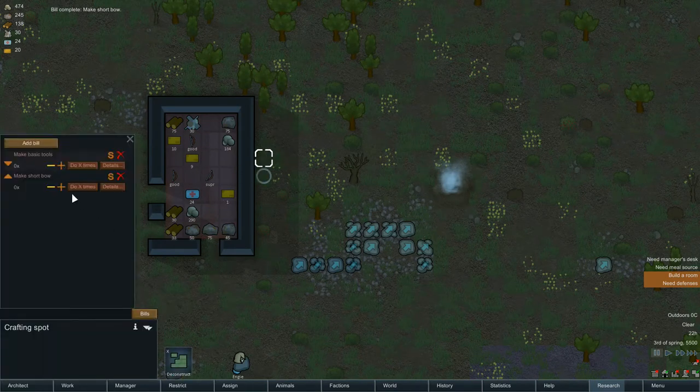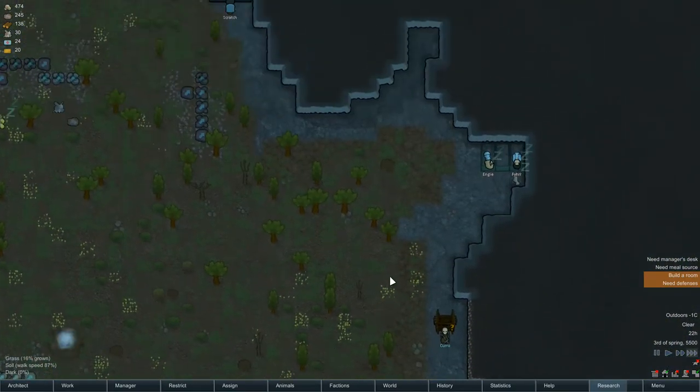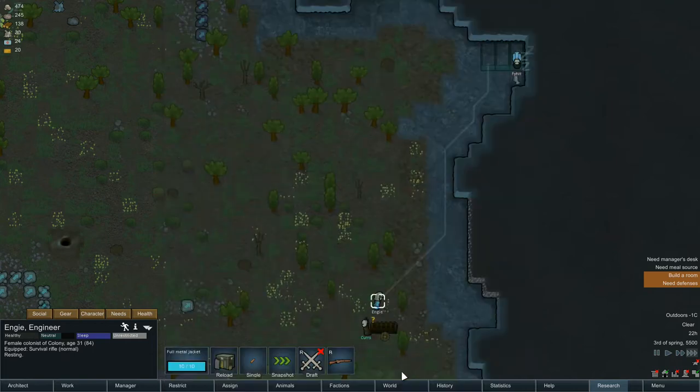So we're going to need some arrows for those — let's go ahead and make a stack of a hundred. Okay, there's a visitor. They're leaving — let's quickly trade with them. They want to buy the bows off me, excellent — for $14 or $18 for that. I don't really want anything right now, so goodbye.